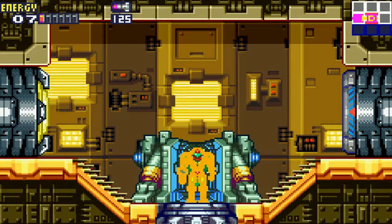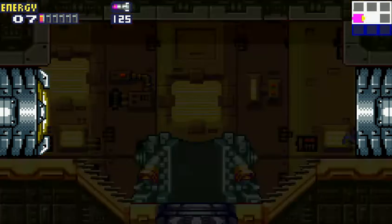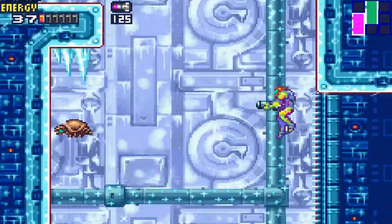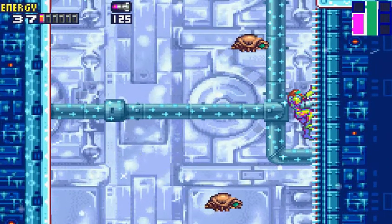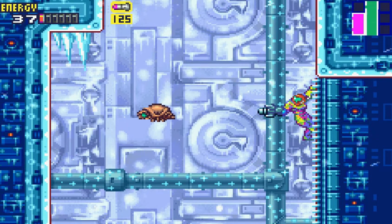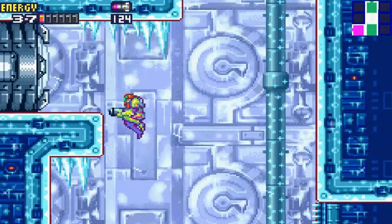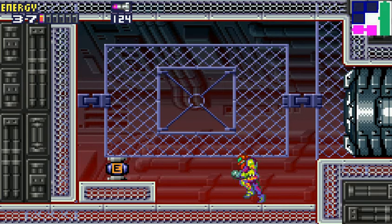Okay, now we got to the data room. Now we got the freeze missiles, which are very useful for this area right here, because there's a little expansion thing really close by. Remember, these guys can only be destroyed with a screw attack, but you can freeze them and then jump on them.